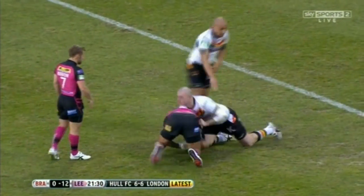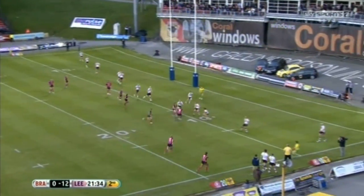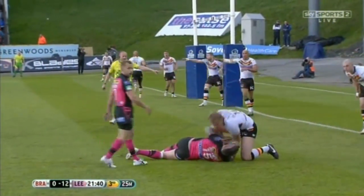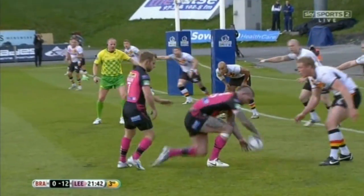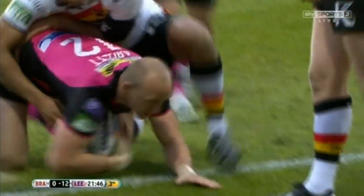They've missed one penalty, that gets them back in position. They're looking for the third try with Sinfield — and he puts the short pass into Delaney. Burrow is scheming at dummy half, three meters away, the runner is out — and he'll score! That's too easy.